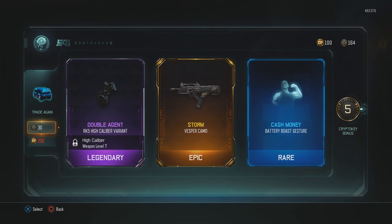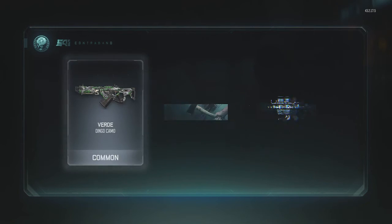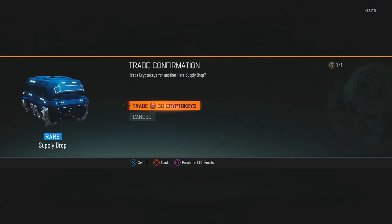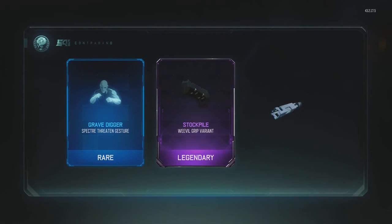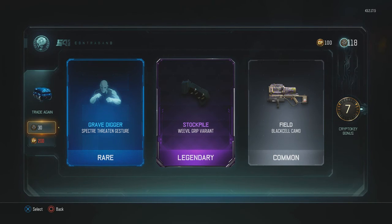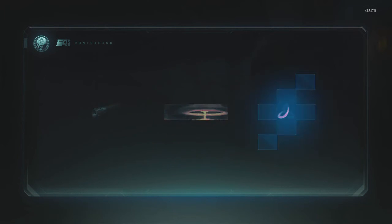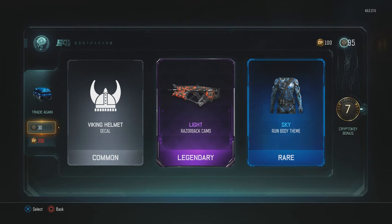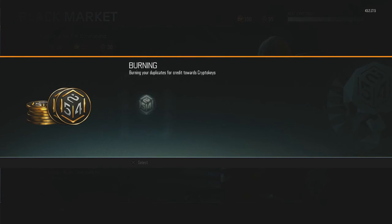The Vesper doesn't even look that good with Storm. Diamond looks the best on the Vesper — camos aren't all that great on there, at least the ones I have. Okay, there's a Grip Variant for the Weevil. I really want an Epic Camo for the Weevil — that's the main thing I want. That is my gun right now. Okay, Light for the Razorback. I don't really like the Razorback that much anymore. Let's go ahead and burn that dupe.